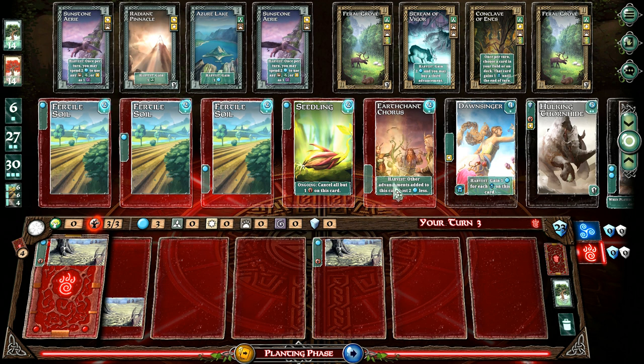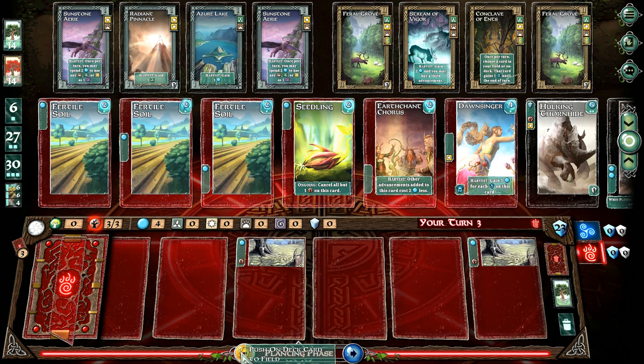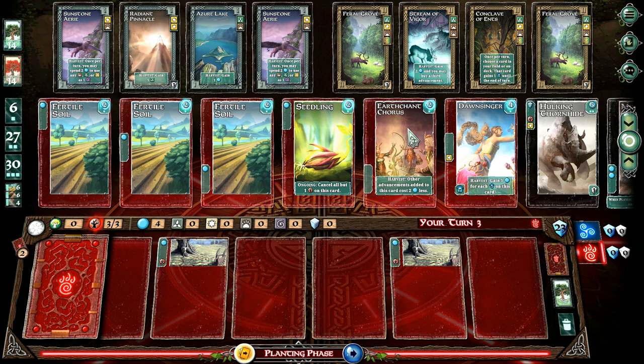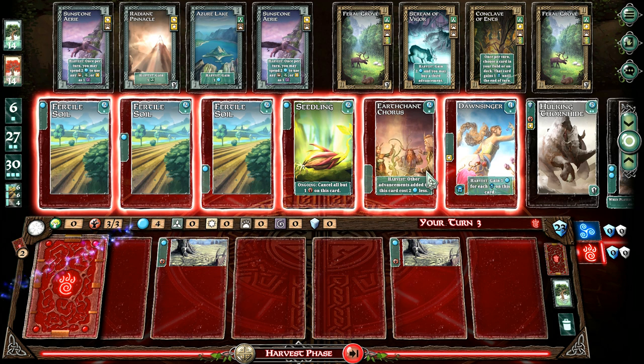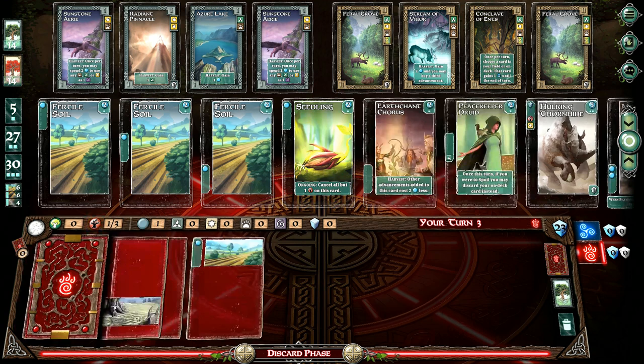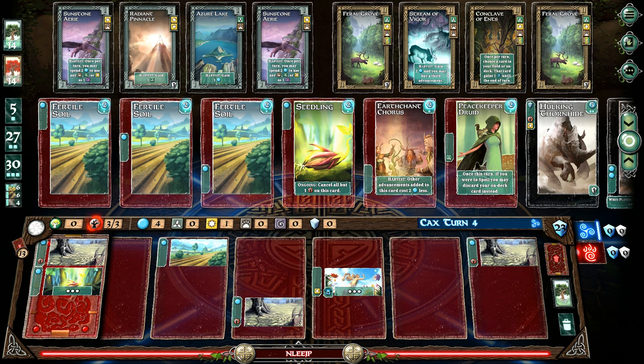Let's push one more and see. Did you bust? No, I'm just pushing and getting a bunch of blank cards. Maybe I better not try my luck anymore, but I do have four mana. Is the Dawnsinger going to be gone? I think the Dawnsinger is going to be gone. I really wanted that enchantment course, so that's great. Actually, there's another one out — the Peacekeeper Druid. The Peacekeeper Druid's kind of useful.